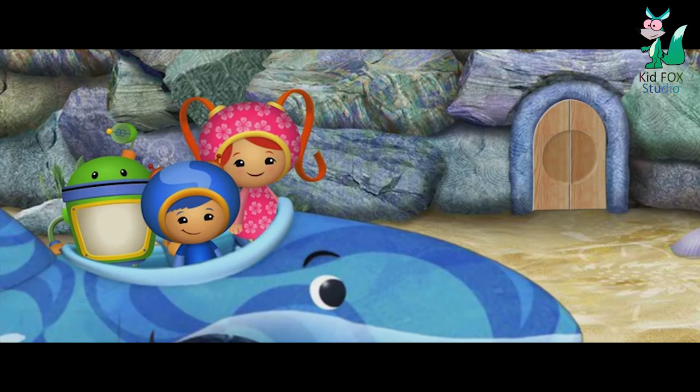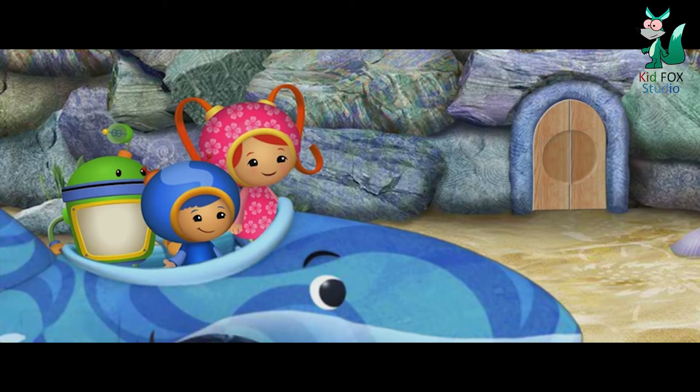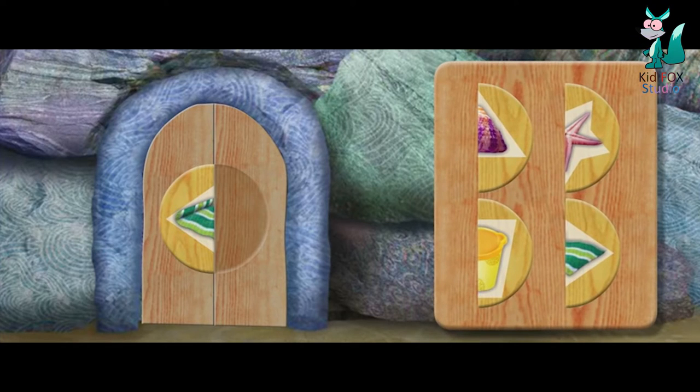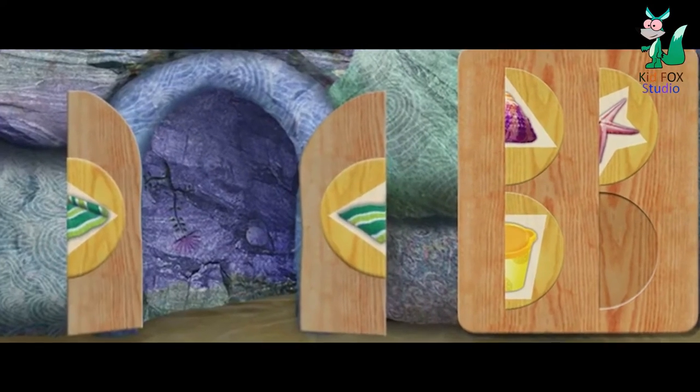Blinking boulders. That big rocky jetty is blocking our way. Hey, there's a locked door leading to a tunnel. Let's unlock that door. I know — we have to find the other half of the shape and put it into place. When you see the missing half, click on it. Great job. You completed the beach towel. Look, the door is opening. Here we go.